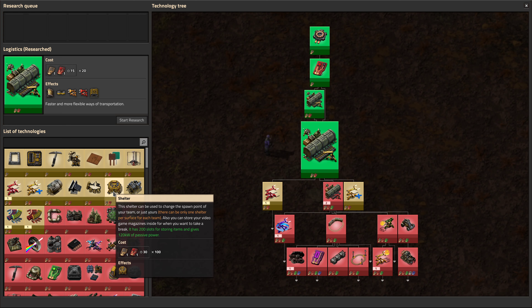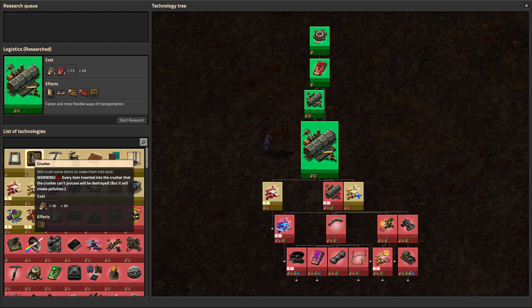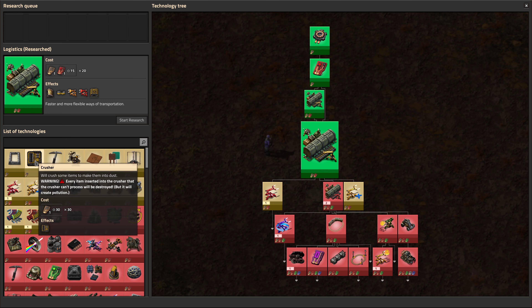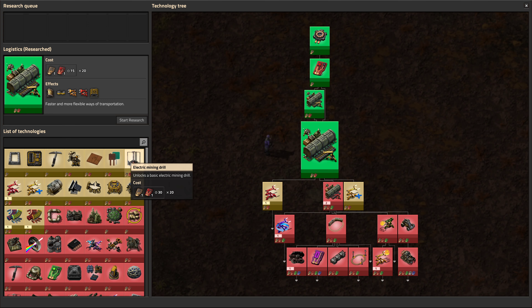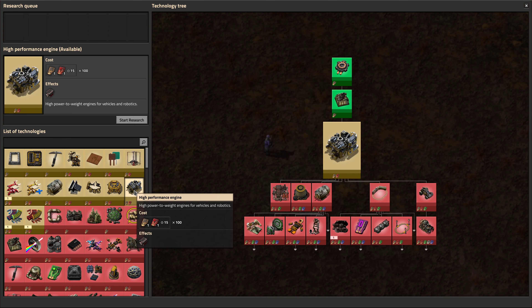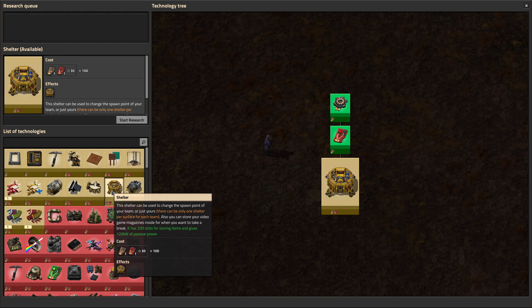What do we have here? A shelter. Basic walls. A crusher — every item inserted into the crusher will be crushed and destroyed, so it's a resource sink. Presumably there are things which are made in a crusher. Iron pickaxe, turrets, wooden floors, signs, electric drills, high performance engines. The shelter can be used as a spawn point, has 200 slots for storing items, and gives 120 kilowatts of power. That sounds well worth having early.